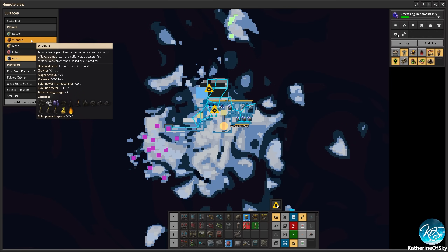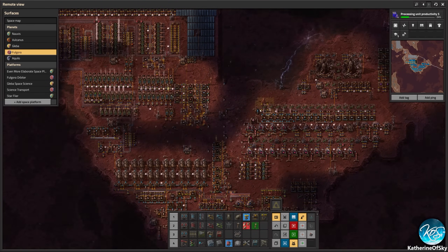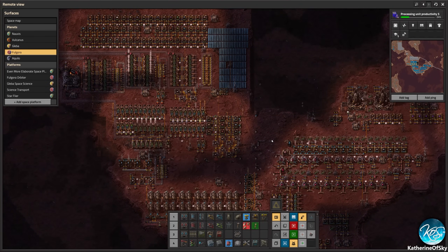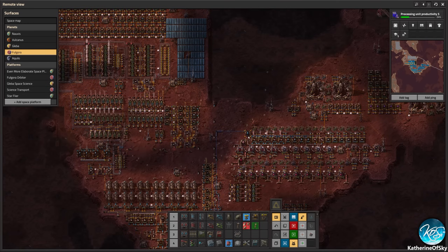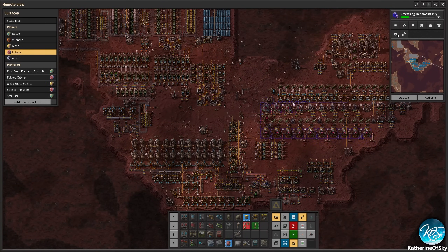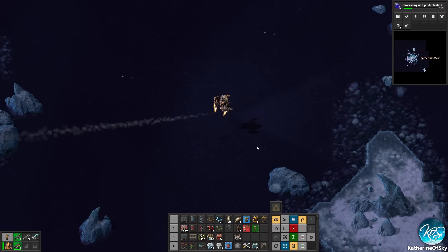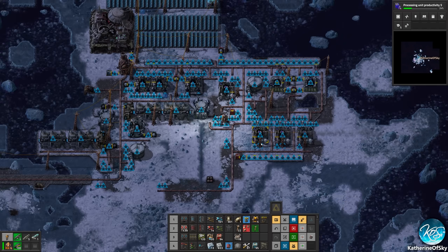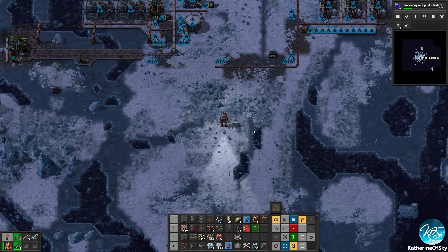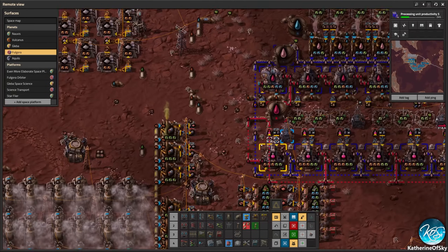The very first place I like to go to is Fulgora. It may seem like it has little to offer, but it really does make a huge difference — the items you get. The main item is the mech suit, which lets you fly over everything: buildings, water, lava, cliffs. This makes your life generally much easier. That is the most important thing you can get from Fulgora.